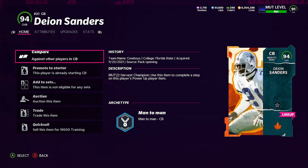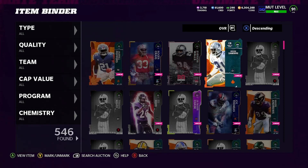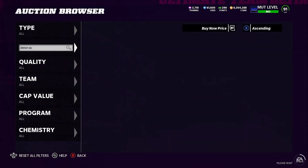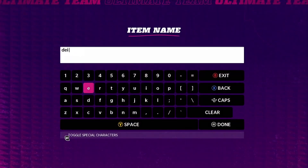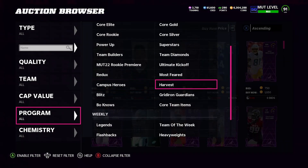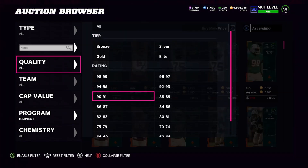These are the ways you should be making coins. I am going to snipe myself. It's going to be Sunday so the market should be a little dry — not too many packs ripped today. What you want to do is come over to the auction house, go to Program, then go to Harvest.